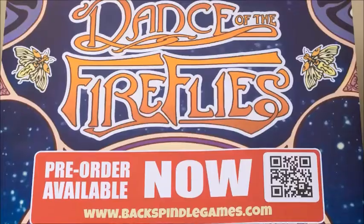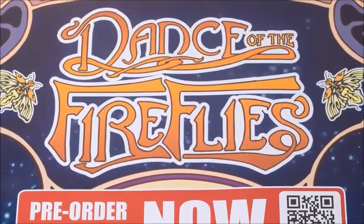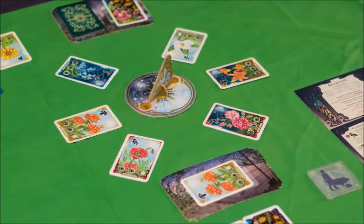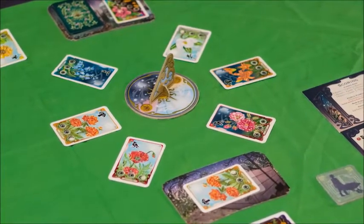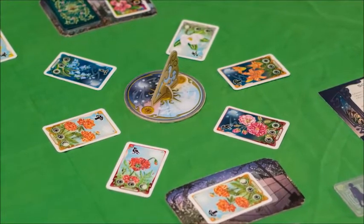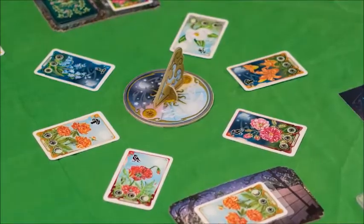Hi everyone, it's David Brayshaw from Backspindle Games. Today I'm going to give you a quick how to play of this new game, Dance of the Fireflies. Dance of the Fireflies is a simple but strategic two to six player card game where players take turns to bid with fireflies on flowers on a flower clock to win flowers and create the most beautiful flower beds, hence winning the coveted title of head gardener.